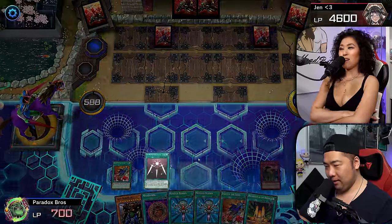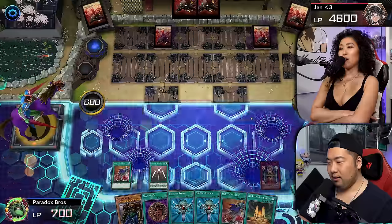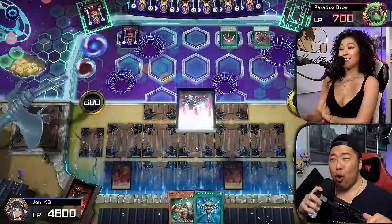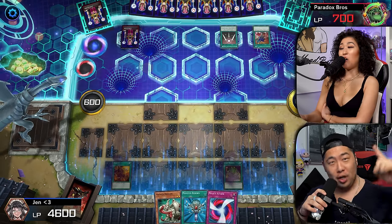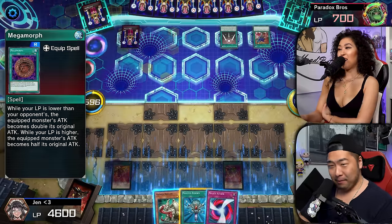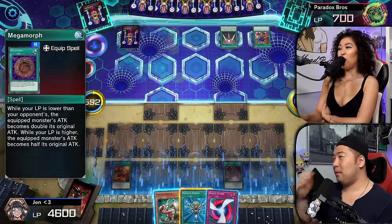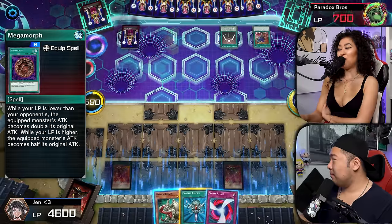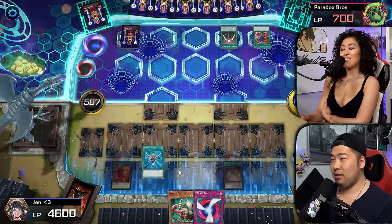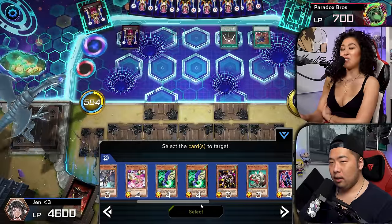Swords of Revealing Light! No way — and then next turn, Jen, you are on a one-turn clock. You better summon your Five-Headed Stupid Dragon or you're going to lose this game. You ready to lose? Am I? The Monster Reborn! Am I? Susu, am I?